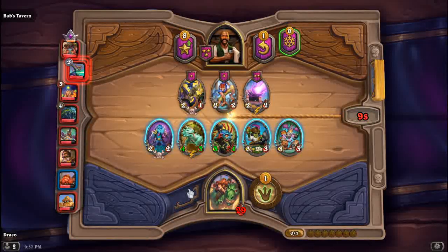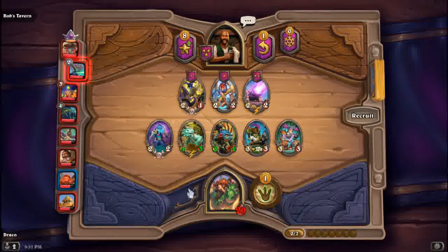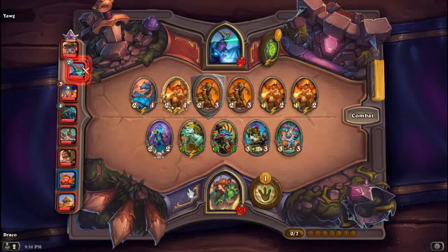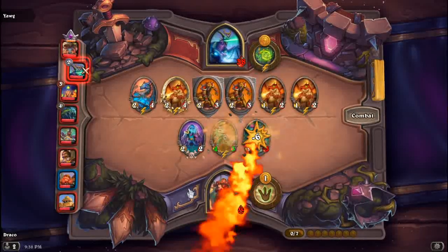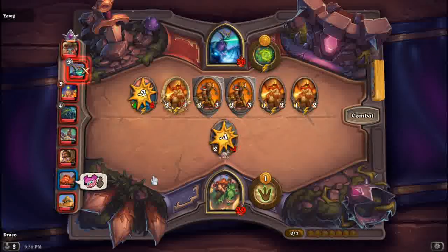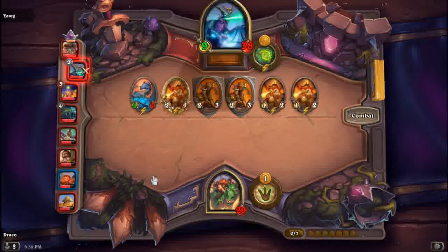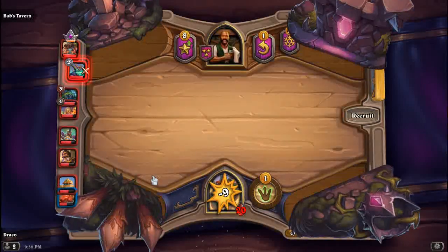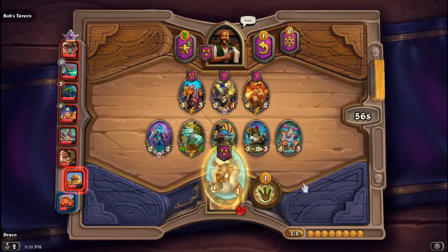Beasts tend to rule Battlegrounds too much, so they are getting nerfed. Goldrin is moving from tier five to tier six. The beasts archetype is now the only one to have four tier six minions — they have Gaz'rilla, they're getting Goldrin, Mama Bear, and something else.